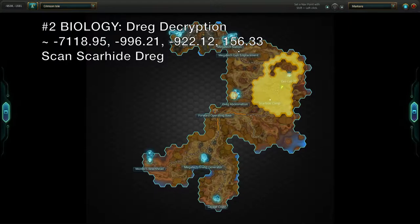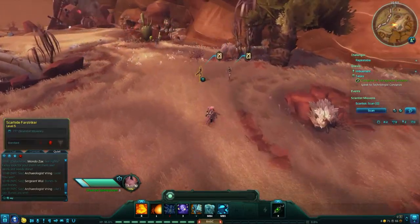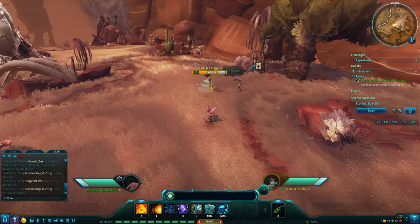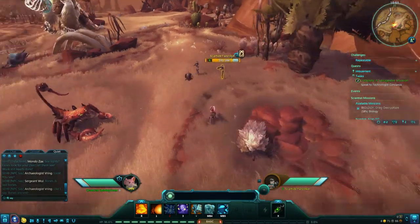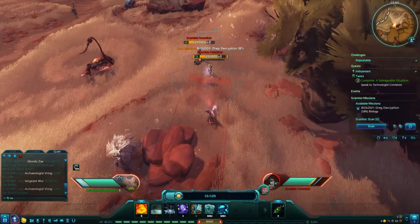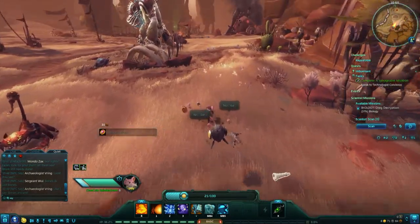Next up is a biology mission, Dreg Decryption. As the name suggests, this is unlocked by scanning the local Dreg, which you can find in and around Scarhide Camp. My run required around six scans to complete, but it does appear that different types of Dreg contribute different amounts toward the goal, so you may need to scan more or fewer than shown here. Be aware that Dreg will be provoked by scanning even if they otherwise wouldn't attack you, so you'll need to defeat them first.